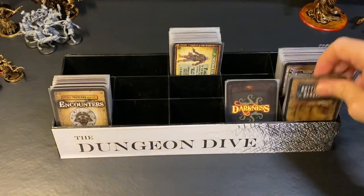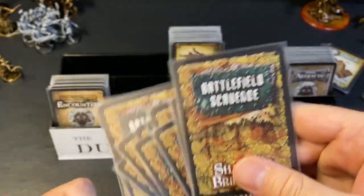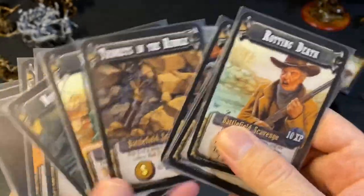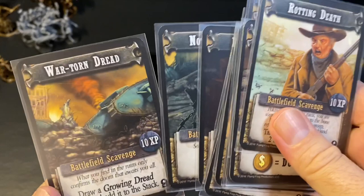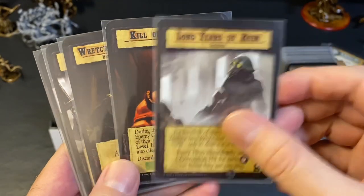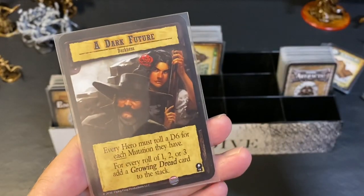One thing this expansion does differently is its own scavenge deck. The core sets all come with the scavenge deck, but when playing with the Tradera expansion you get to use a new one. Like the darkness deck, these cards all have really unique art, and you'll have a better chance of finding different kinds of things in Tradera — probably reflecting the constant war and technology scattered around the battlefield. You also get five darkness cards: Long Years of Ruin, Kill or Be Killed, Wretched Form of Life, Search and Destroy, and A Dark Future.